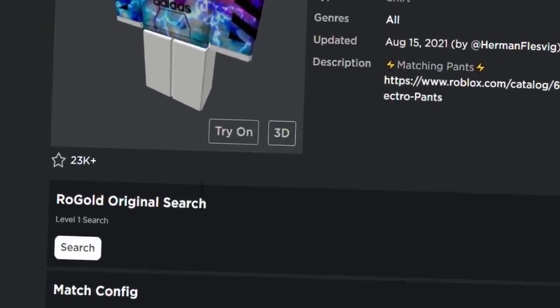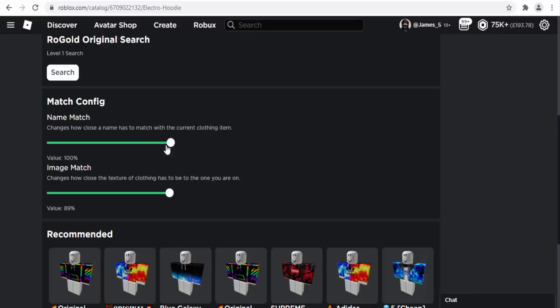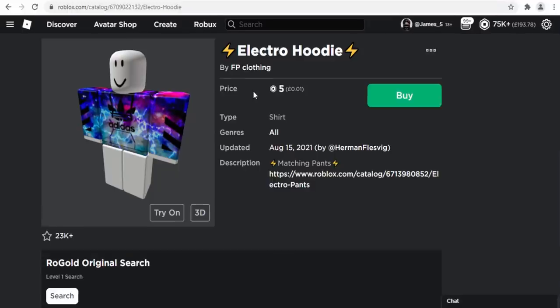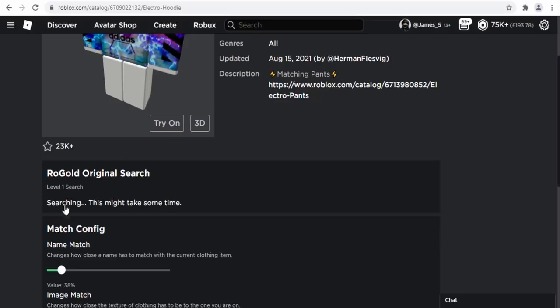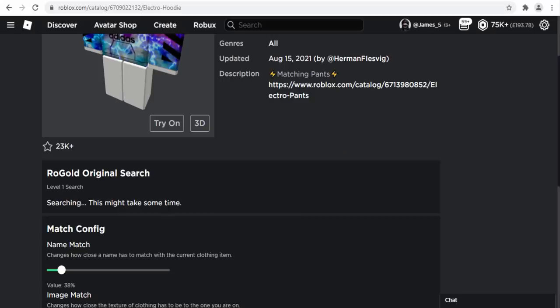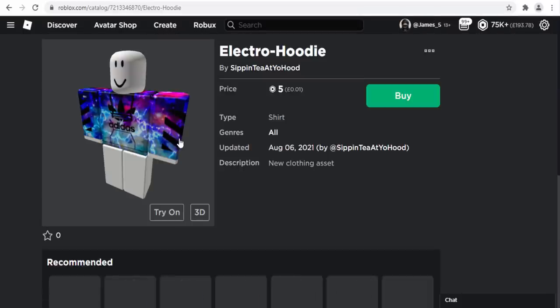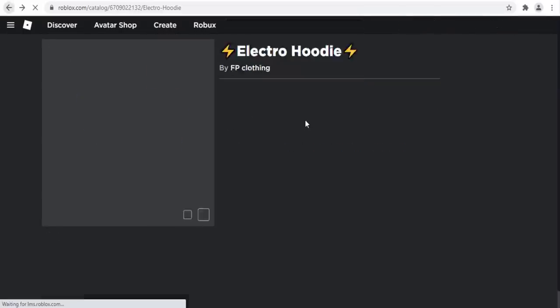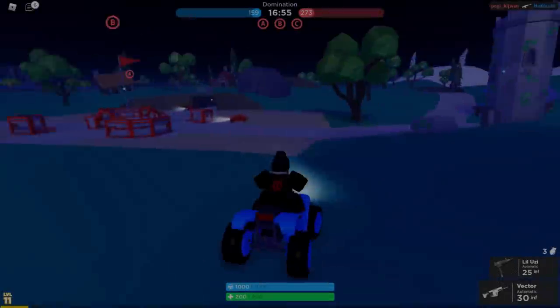Now let's try the RoGold original clothing search. If you find clothing that looks copied or re-uploaded, you can toggle name match and image match sliders. I'll set image match quite high and search to find who stole this 'Electro Hoodie.' Clicking search, it takes a moment and finds three results — likely showing the original creator. One was updated in August, so someone probably did steal it from one of those original creators. Nice feature.